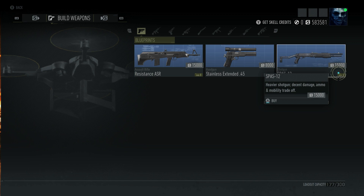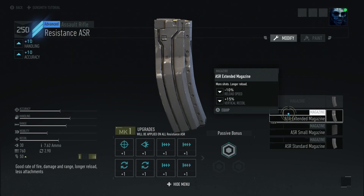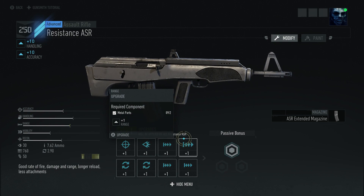You also have the Spaz 12 for 15,000. Now the Spaz 12 you only get a couple attachments to adjust. The Stainless Extended has a real big issue I'm about to mention. The Resistance ASR - all you can modify is the mag, in two different sizes. I just want to let that be known.